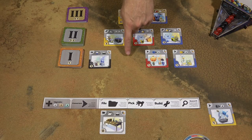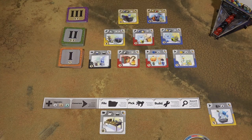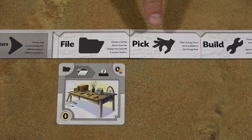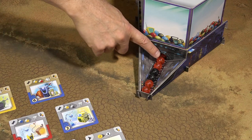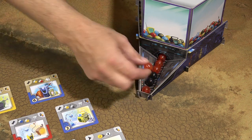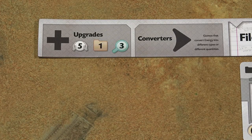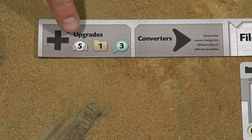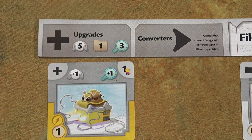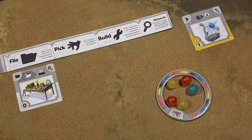After you move the card into your archive, draw another card and fill in the empty space. When you take the pick action, you can pick one of these six spheres from the dispenser. You can pick any color and place it into your storage ring. Again, there's a limit of how many spheres you can have in the storage ring, and you can increase this limit later on during the game. If the storage ring is full, you cannot take the pick action.